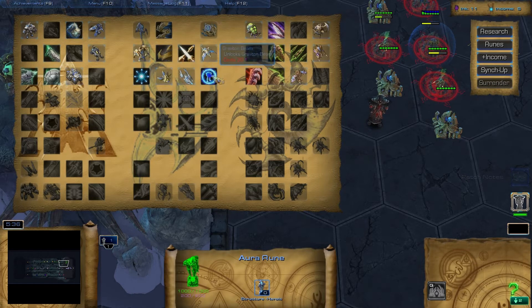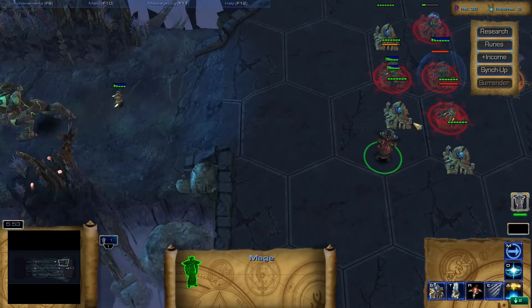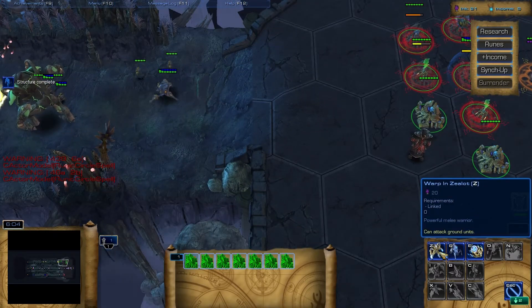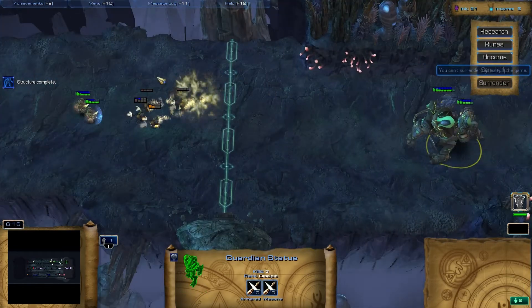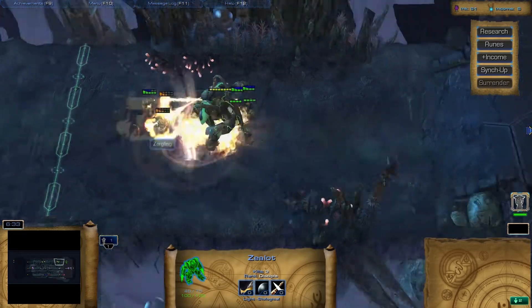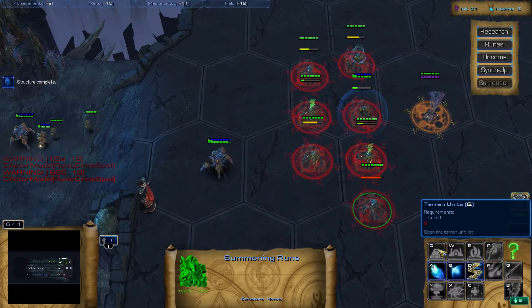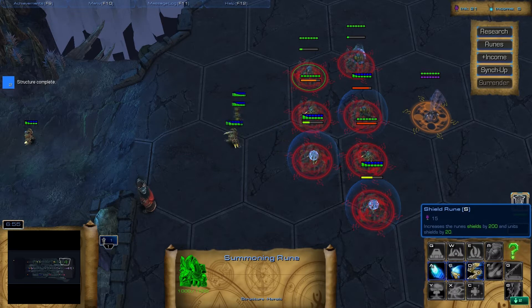Look at a lot of zealots incoming, I should probably - low APM, don't tell me about my APM, it's just fine. Why are my units being attacked? Keep getting like Yamato blasted. Do zealots have Yamato cannons? What's going on? Get more stalkers, why the hell not. Let's get shield runes too.